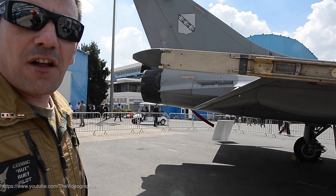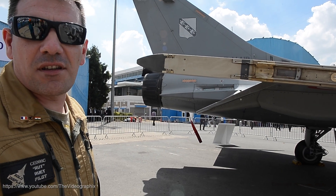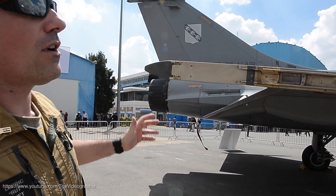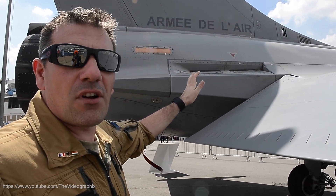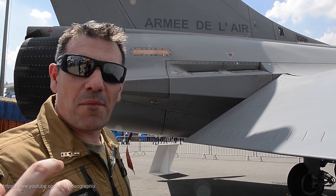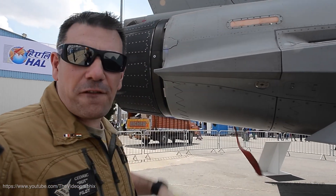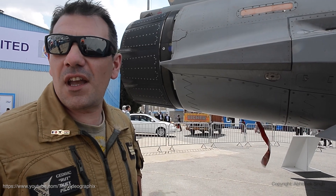At the bottom of the tail, we have the chaff and flares, in order to defeat infrared missiles coming inbound toward the Rafale. We can also use flares to deny infrared missiles coming from the ground or from the air. And back here, we have chaff dispensers to jam the radar waves of the enemy radar.